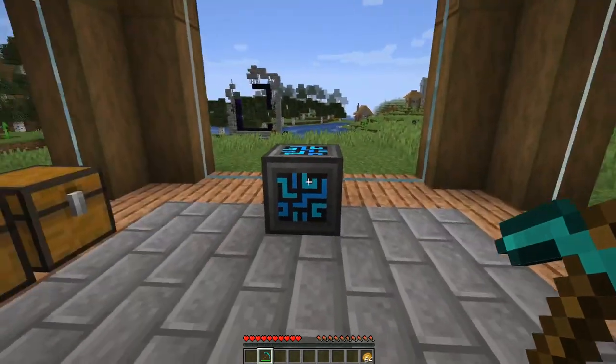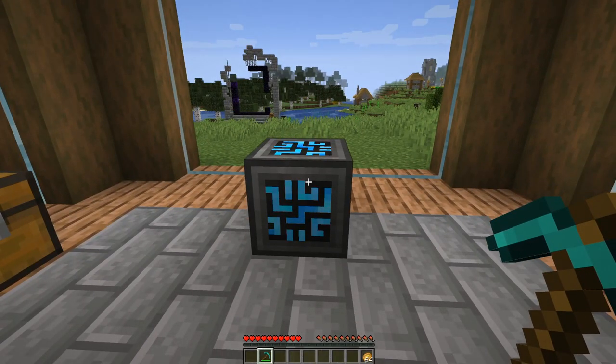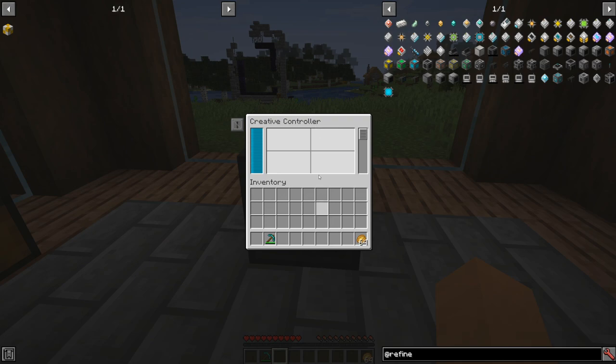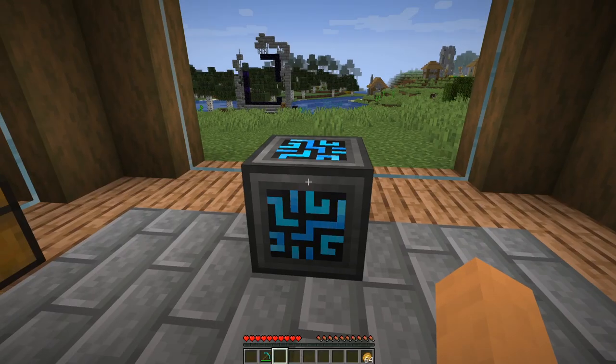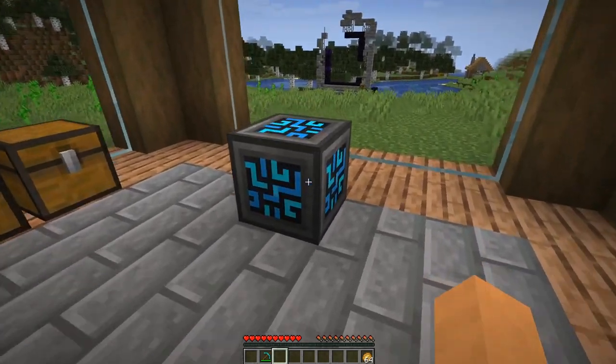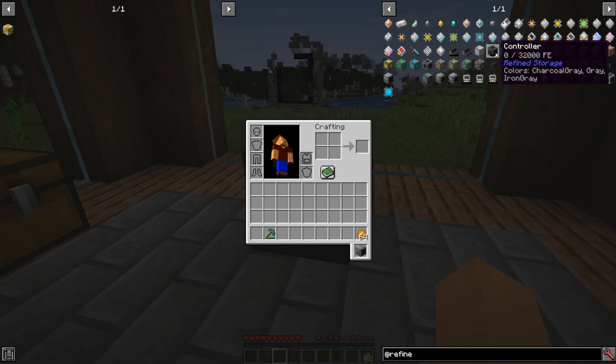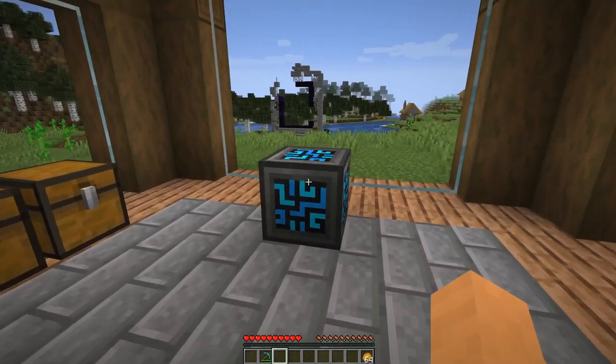Today we're just worried about storage. What you're looking at right in front of me is actually from creative mode — this is a creative controller. The controller is the heart of the network. You will need a controller, but since I don't have a power source hooked up right now I cheated in a creative controller. You would probably use Refined Storage in a heftier mod pack, so I recommend going for the regular controller and some kind of power source.